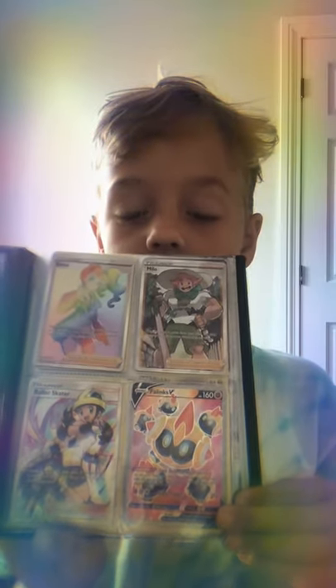Then next page is Full Art Milo, Rainbow Rare Sonia, Full Art Fallenx, and Full Art Roller Skater. I'll take out the Rainbow Rare Sonia — I love that card.